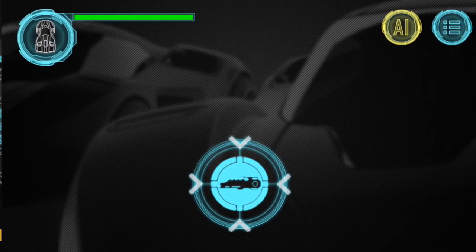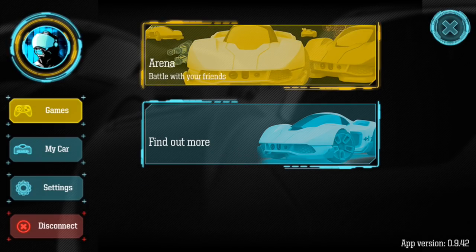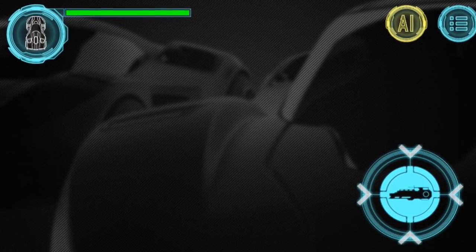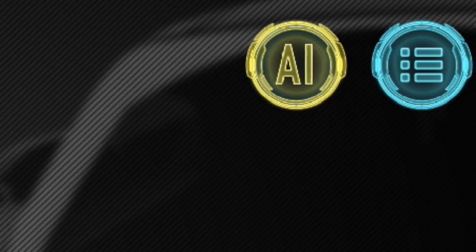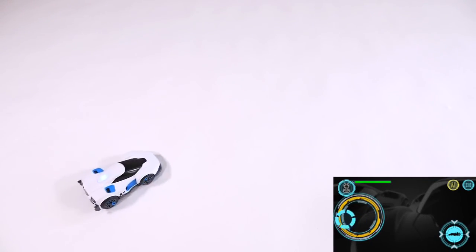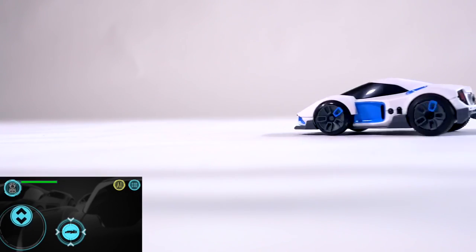The next thing you'll see is the default drive screen. You can control your REV two different ways: single or dual joystick. To toggle between the options, hit the hamburger menu at the top right of your screen and click settings. Single joystick allows multi-directional driving, while dual splits your screen into forward-backward and left-right.